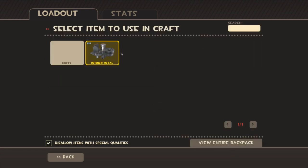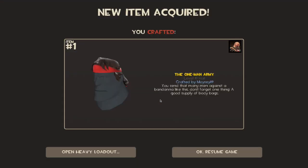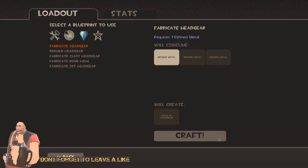Let's go to the next one, let's get these hats going nice. Love hats, everyone loves hats. Crafting succeeded! The One Man Army — I'm not sure if I've got this one, I think this might be new. I'm not 100% sure, but if not, it will be going to the giveaway event.